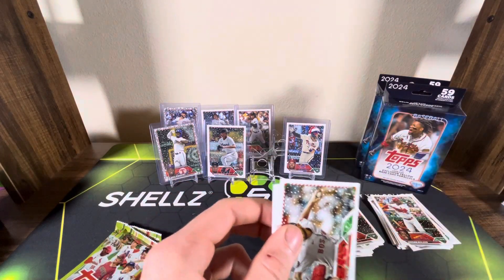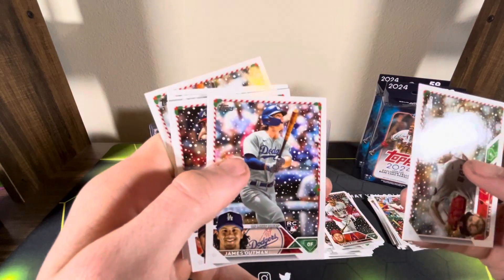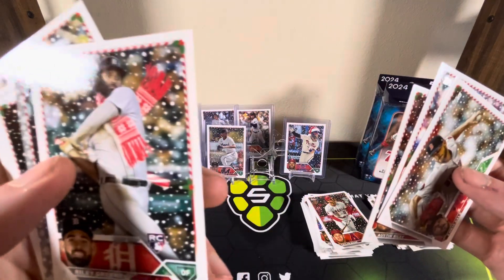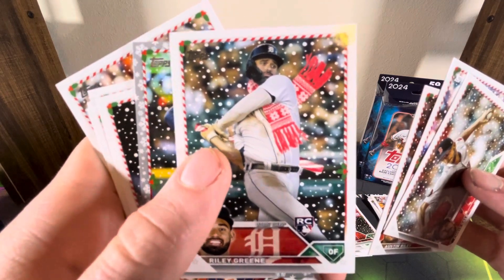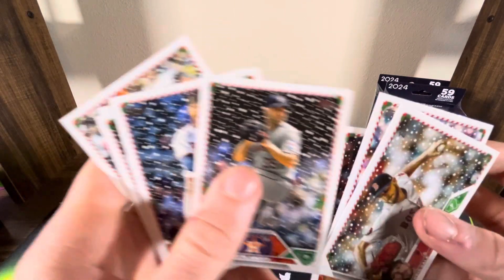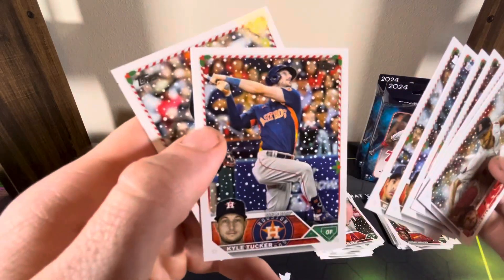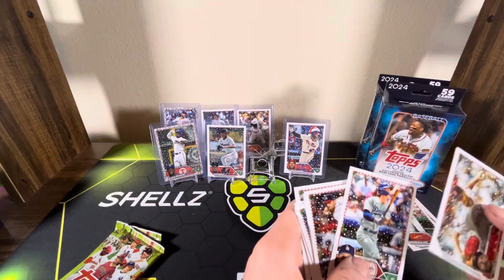Usually you can tell if you've got that relic or signature because it'll be thicker. Chris Sale, James Outman, Austin Riley, Riley Green — oh yeah, the scarf around it! That's cool. He was a good rookie, and also a draft out of high school. Robbie Ray — good pitcher for the Mariners. Justin Verlander, Byron Buxton, Willie Adams, Kyle Tucker, and Miguel Cabrera — Miggy.